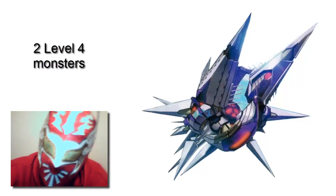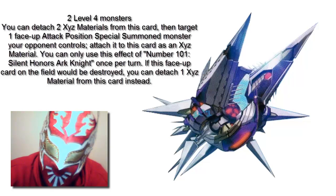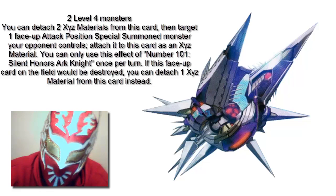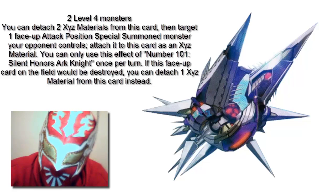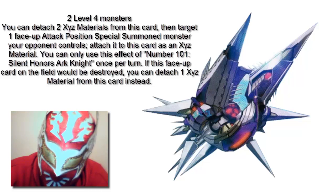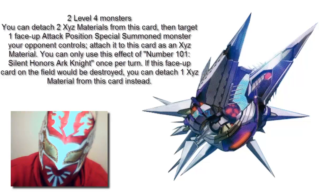His effect is: you can detach 2 Xyz materials from this card, then target 1 face-up attack position special summon monster your opponent controls and attach it to this card as an Xyz material. You can only use the effect of Number 101 once per turn. If this face-up card on the field would be destroyed, you can detach 1 Xyz material from this card instead.